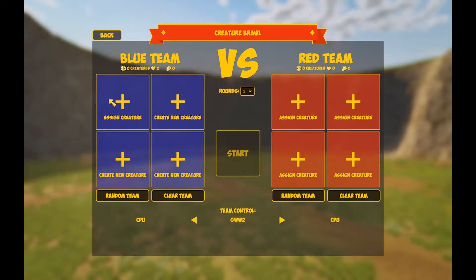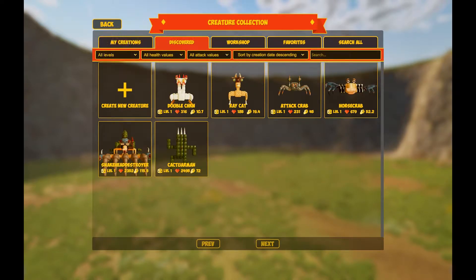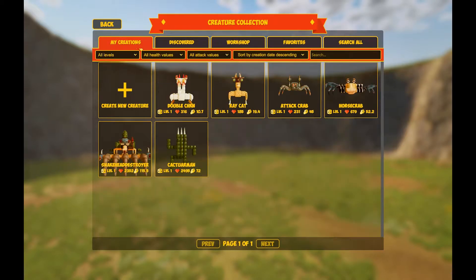In order to power the new Adventure mode, we've created a new creature collection system. This allows us to look at creatures we've discovered within the world, creatures we've subscribed to on the Steam Workshop, as well as our own creations.